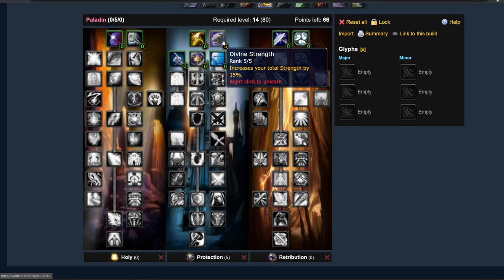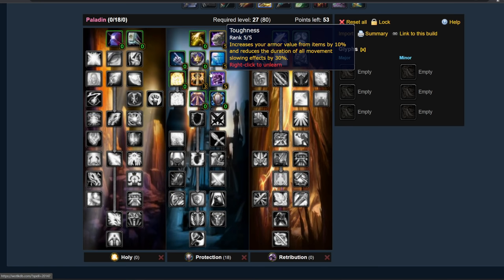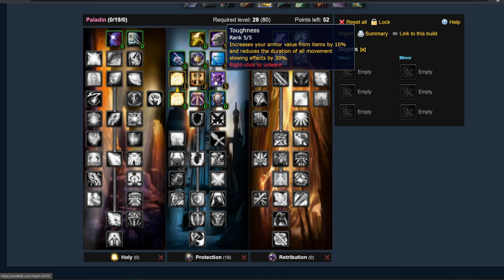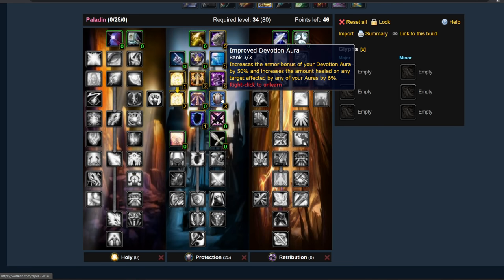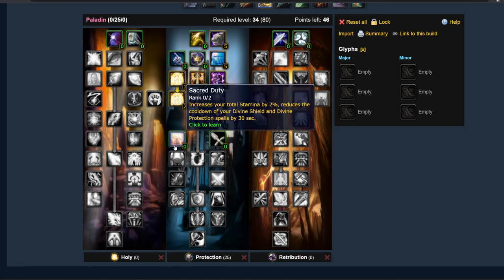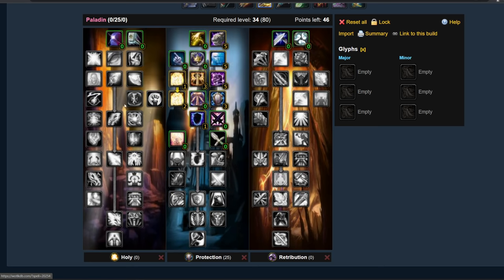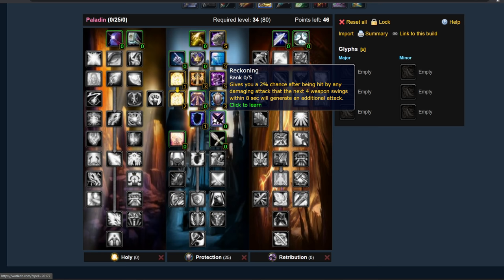In terms of the baseline talent build for Protection: 5 points in Divine Strength for the 15% Strength bonus — this is not just Attack Power, it's also Block Value. 5 points in Anticipation for 5% Dodge. 3 points in Improved Righteous Fury for 6% damage reduction. 5 points in Toughness for 10% Armor — Armor still matters, it's not as important as Stamina for you but you still want a lot. 2 points Divine Guardian, 1 point Blessing of Sanctuary, 3 points Improved Devotion Aura. You should be specced into this — Holy Paladins shouldn't spec into it; they want Improved Blessing of Wisdom and Improved Concentration Aura instead.